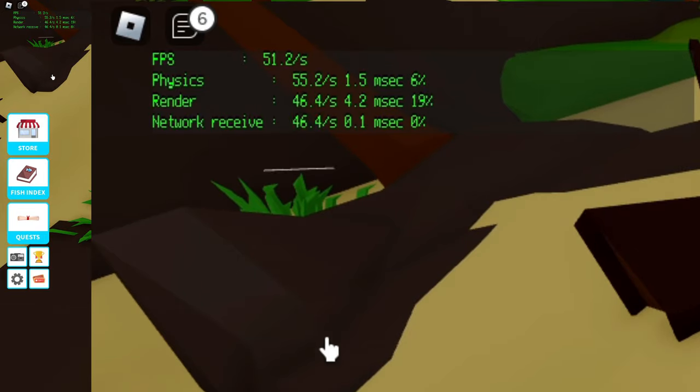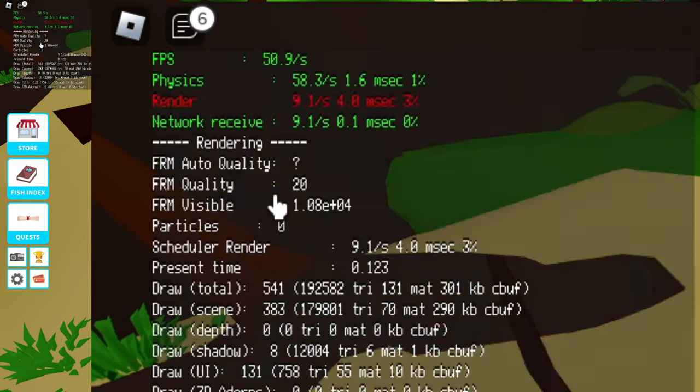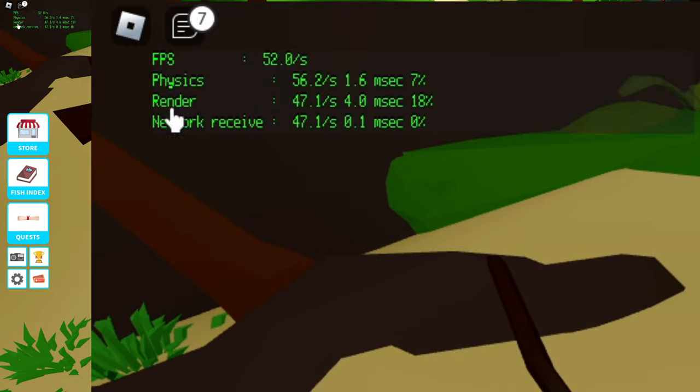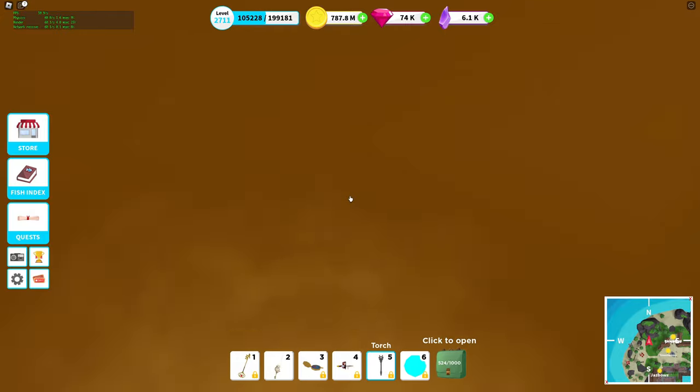As you can see, something is happening — there is something disturbing this number and it's something with the render. It doesn't really matter if I look at something like a mountain; it will still behave pretty badly. When you've spent a lot of money on an expensive computer you want to get the most of it, and I get the most of it from many games, but not in Fishing Simulator.